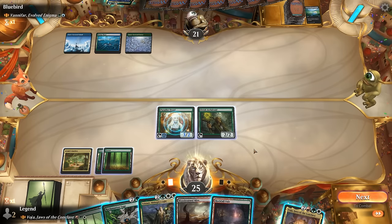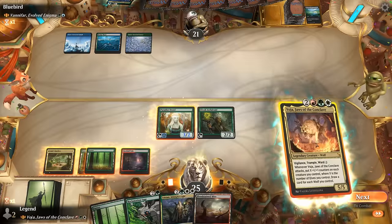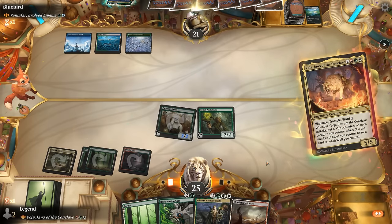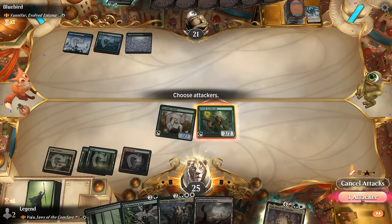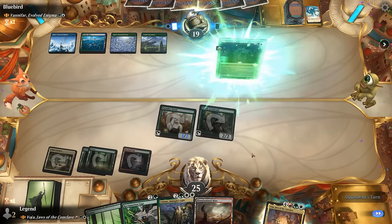We can expect them to have a counterspell, so instead of playing Voya we might play Tolsemir — although we can just replay Voya next turn with the extra mana from Archdruid, so it's not too difficult. We'll try playing Voya; we probably wanted to tap the Archdruid itself so we could attack with Paradise Druid for three. Opponent has the counterspell — that's fine. We'll attack for two, missed out on one damage. Just replay Voya next turn.